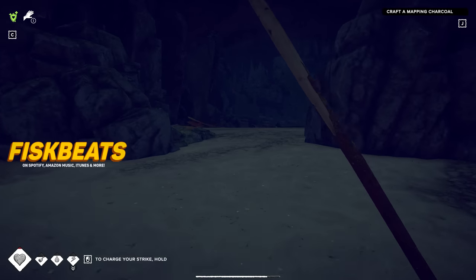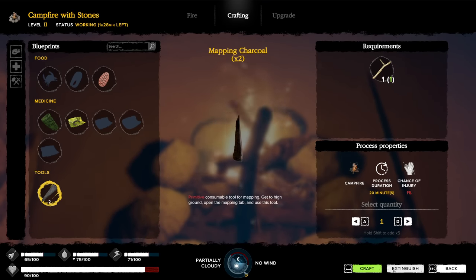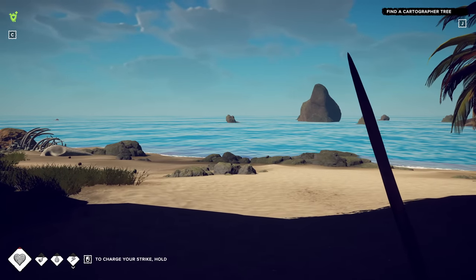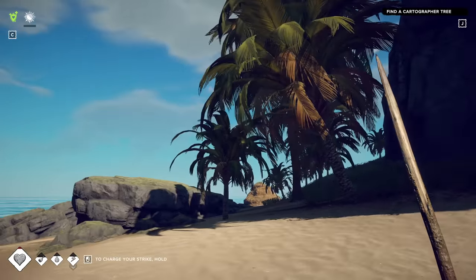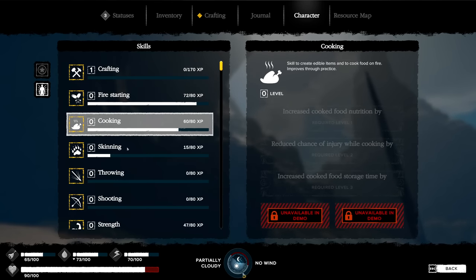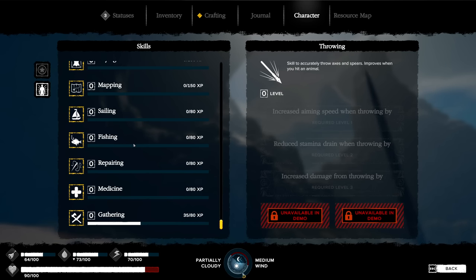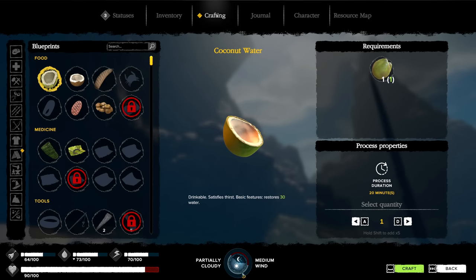Let there be fire — there you go. Find a cartographer tree. I think I need to read up a little bit on my English here. Where do I find that? Character... survival abilities. This is a whole other thing I haven't seen. Crafting, firestarting, skinning — the more you do stuff, obviously you're gonna level them up. This game is actually so in-depth for a demo!